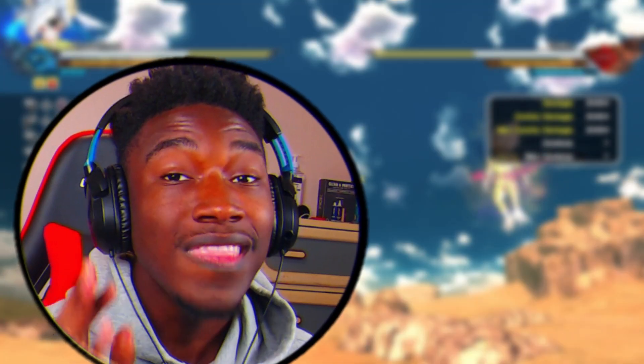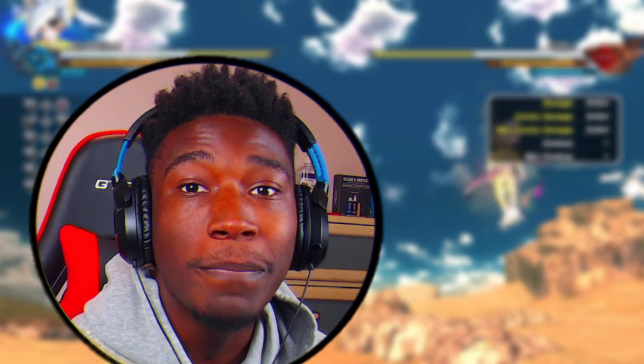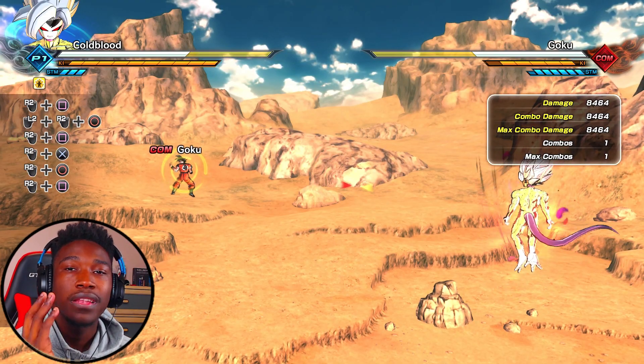8,464 damage — that's a lot of damage to keep spamming on this big ape with the big tail. We're going to get into the raid boss and show y'all that burn.